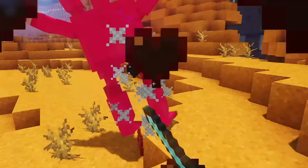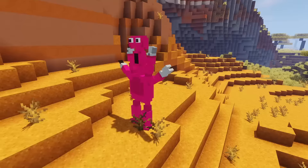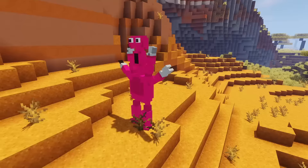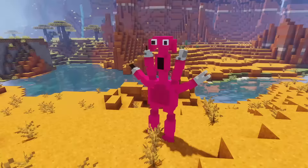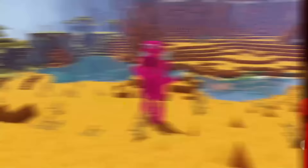If you kill Syringeon he drops a beetroot, and the only reason I made him drop this random item is because it looks like a heart and he is the surgeon. Overall I don't think Syringeon turned out that bad, but there are a few things that are kind of weird. So because of this I decided to give him an 8 out of 10.